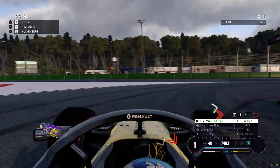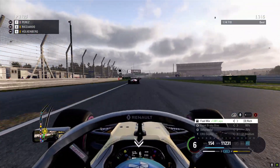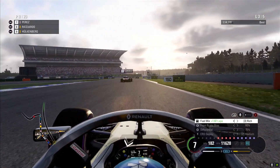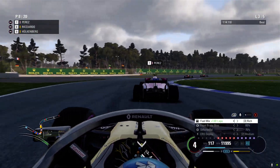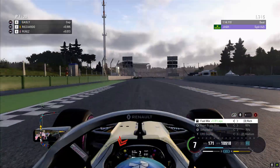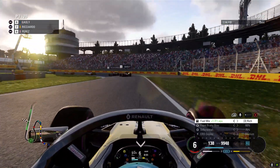We're close onto the back of Perez still, but Hulkenberg is not letting us have this position. Trying to get on the throttle — we want to be top dog here. We've got up into P8 now, so we're going to have an attack at Perez. Almost hitting him at the back — straight on the throttle nice and early, getting the undercut. He's run a bit wide. We've got him.